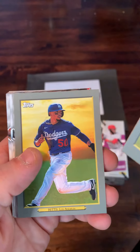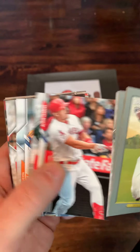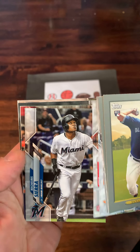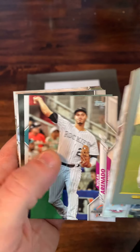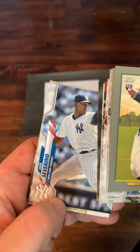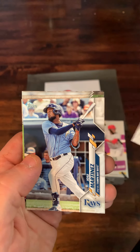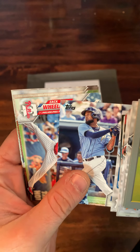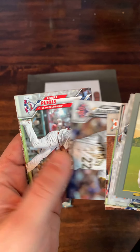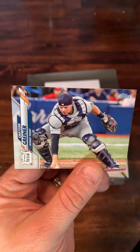We have a Yamaguchi rookie card. Mookie Betts. Greg Garcia. We got a Trout. Petite. Another Trout — Trout's got about four or five cards in this set. Nolan Arenado. Shaquine. McGuire from the Home Run Derby. Luis Severino — I actually pulled his autograph from another pack. And there's Jose Martinez, who, if I'm not mistaken, is a few cards ahead of Arizona if the collation is still the same. McCutcheon, Pujols, and I am wrong as we finish off with a Grayson Grenier.